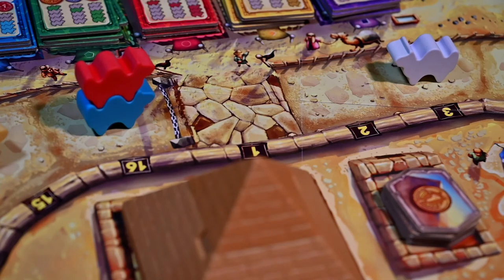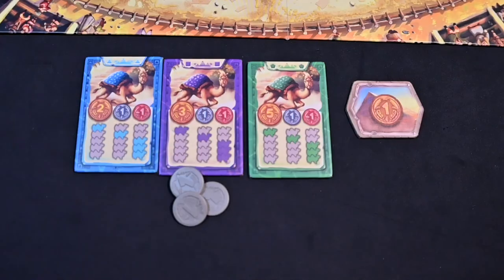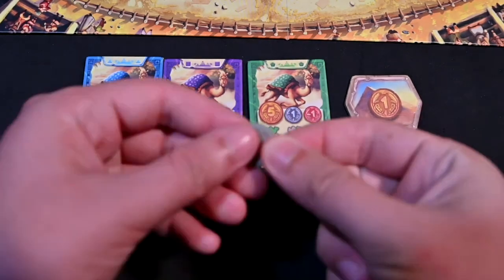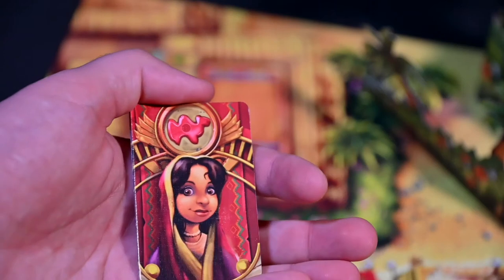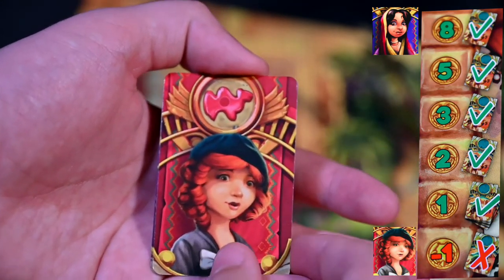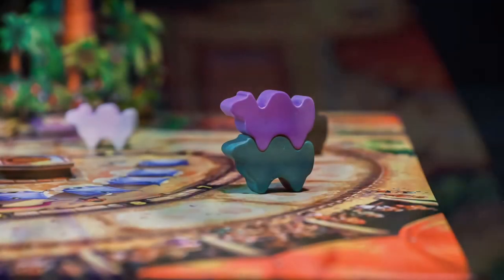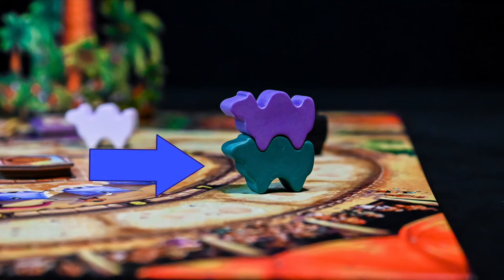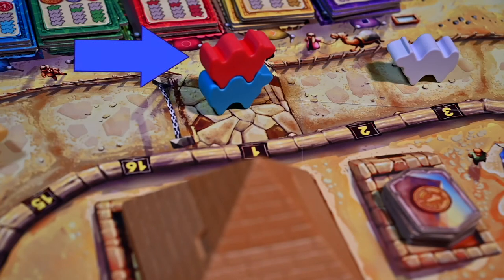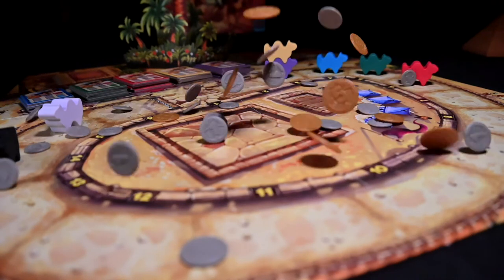The only time a leg will be cut short is if a camel crosses the finish line — it can be a normal camel or a crazy camel. Score the leg like normal, then proceed to end game scoring. Collect the stack of overall winners and flip it face up. In order, the player who first played the correct winner card receives eight coins, the next player gets five coins, and so on. Any bets that were not the winning camel will pay one coin for each wrong character card. The overall loser bets are paid out the same way. If losing camels are stacked, the lowest camel is the overall loser; if winning camels are stacked, the topmost camel is the winner. Once all bets are paid, the player with the most Egyptian Pound coins wins.